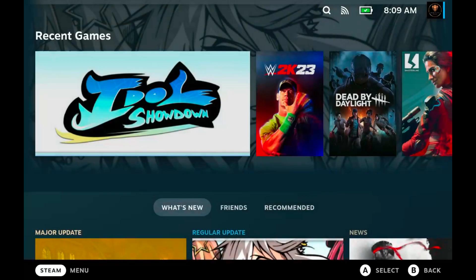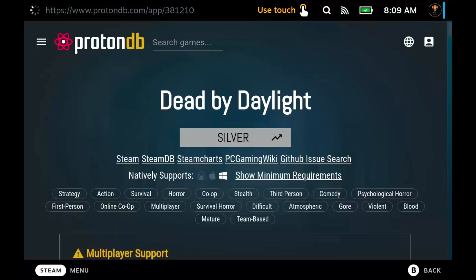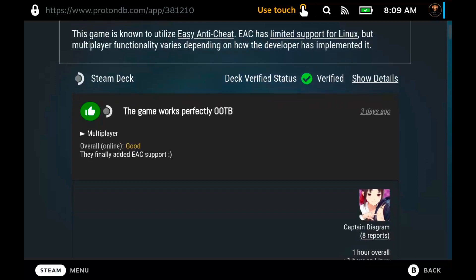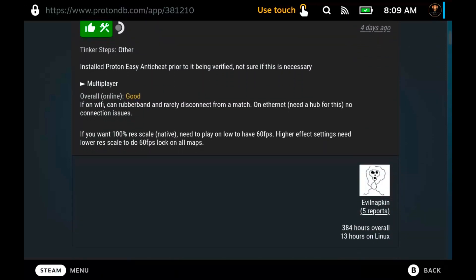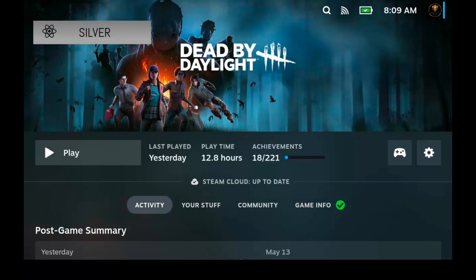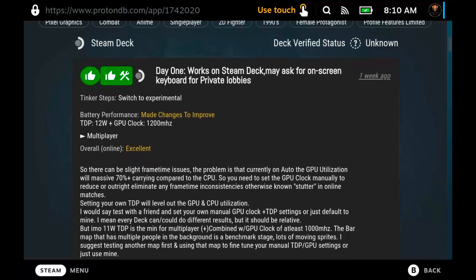Now let's see how you get to it — it's real easy. Choose any game; I'm going to go to Dead by Daylight. You can see a little badge on the top left — mine says 'Silver.' Click on it and it'll take you to the ProtonDB website, formatted for the Steam Deck. You will have to scroll using the actual touchscreen, not the pads. There you can see what people did to get it to work, whether it works flat out, or whatever — same thing for any other game like Idle Showdown.